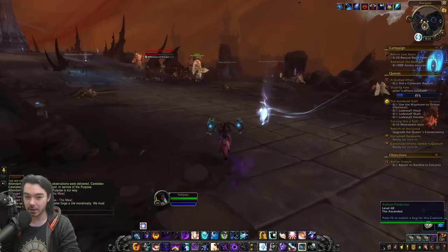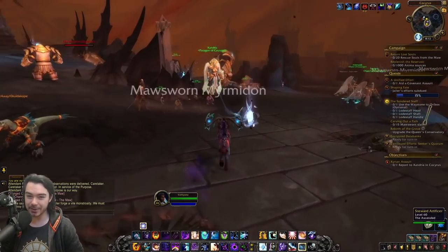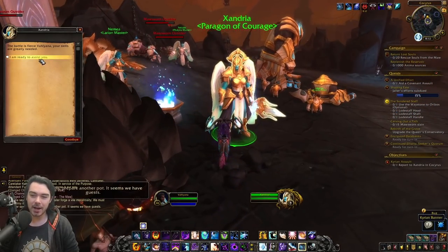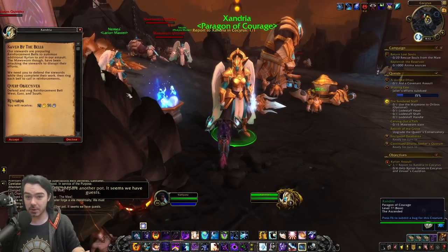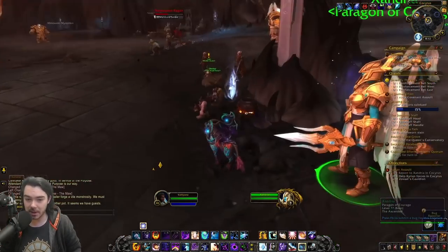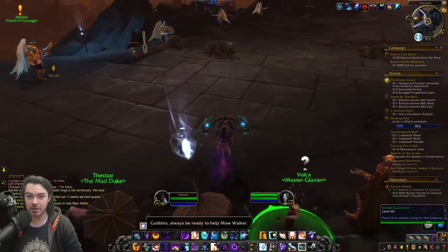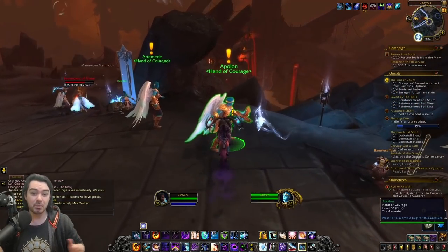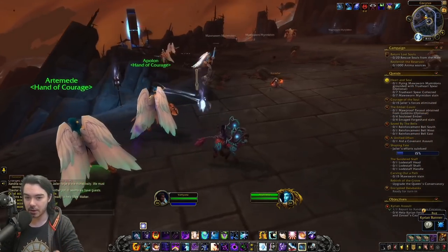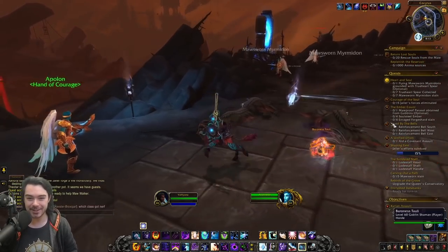So we're checking out a Maw assault — this is a Kyrian assault in the Maw. It does still use the old assault icon from patch 8.3, so that's very much placeholder. But this is, I presume, one example of one of the potential assaults that could be in the Maw. I'm guessing there are other assaults in other areas involving different characters and different types of quests.